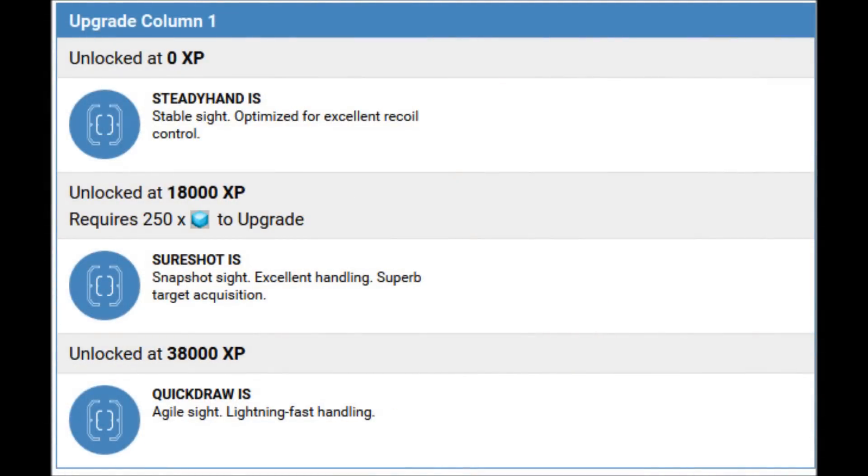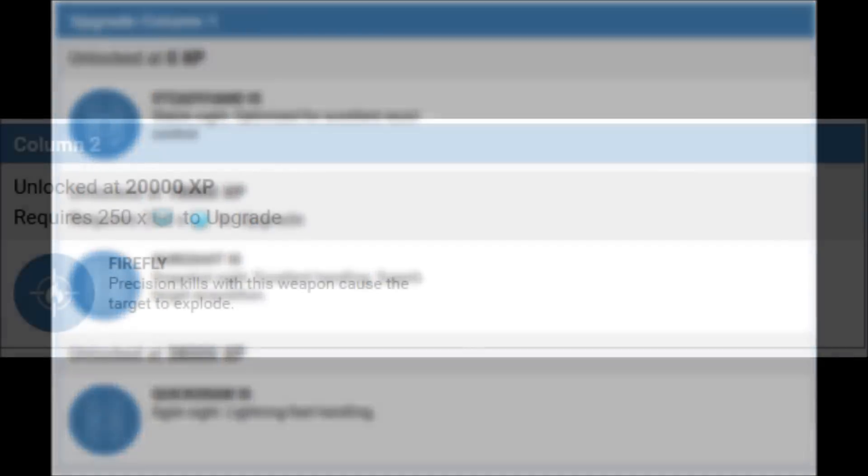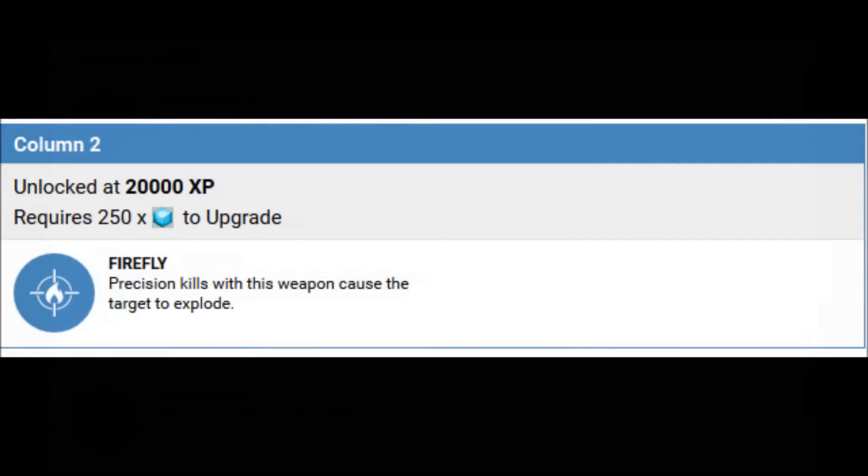As for its upgrade perks, we have the choice between Steady Hand, Sure Shot, and Quick Draw — each offering different sites with different features. Steady Hand gives you slightly more stability, Sure Shot gives you a boost to your aim assist and a slight boost to ADS movement speed, and Quick Draw is a boost to reload speed.